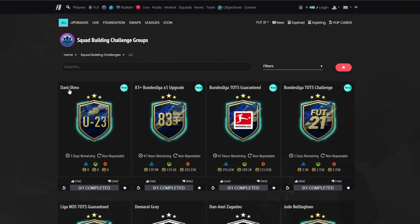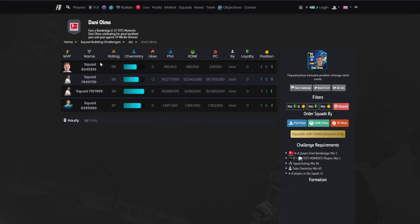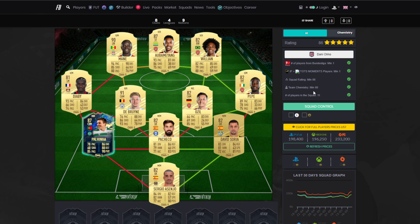Let's jump straight into the cheapest method. It's only one segment, so happy days - it's only about 200k, just under 200k. It's literally just an 86-rated team with a Team of the Week or Team of the Season player. So 86 rated, 60 chemistry.